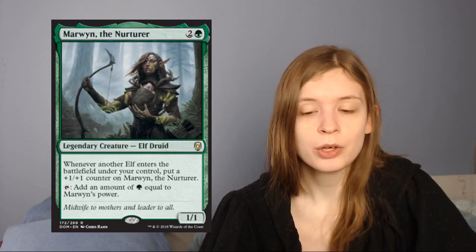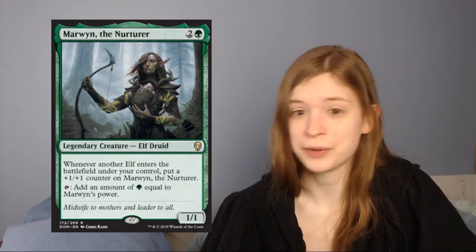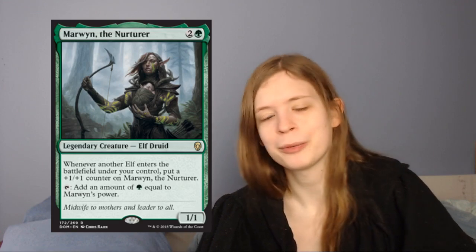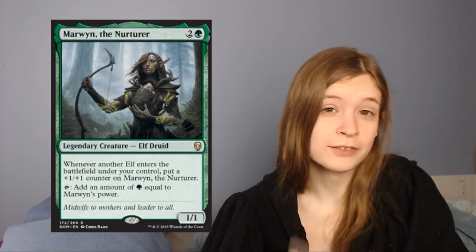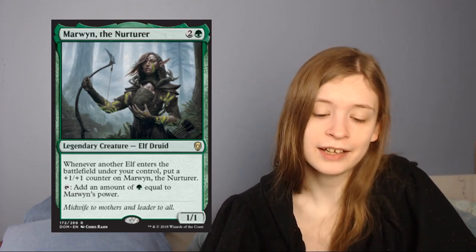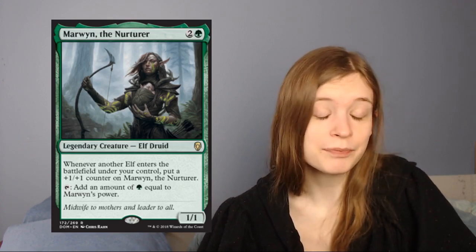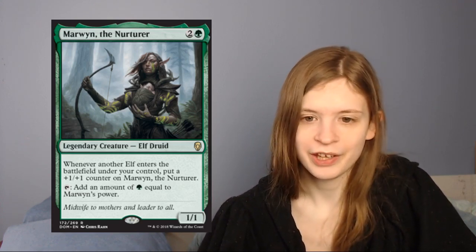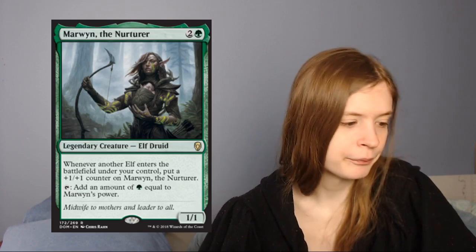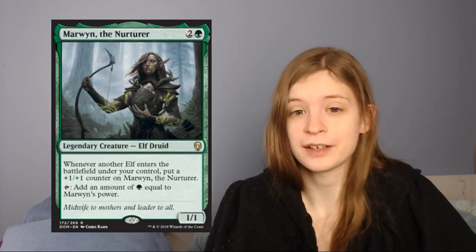Next up is Marwyn the Nurturer, which is 2 and a green for a 1/1 legendary elf druid. She has the elf synergy: whenever an elf enters the battlefield under your control, put a plus one plus one counter on Marwyn. So if you have enough elves and you're able to play them out, she can grow quite large. You can also tap her to add green equal to Marwyn's power, so she even helps you spam out elves. She can be really good if you have that critical elf mass — you probably want at least 4 other elves before you're really considering her. But once you do, she's quite good, and she's legendary for all the relevant things.